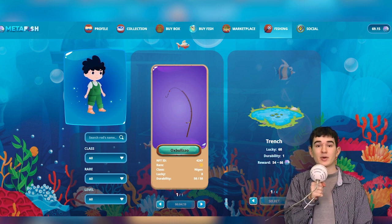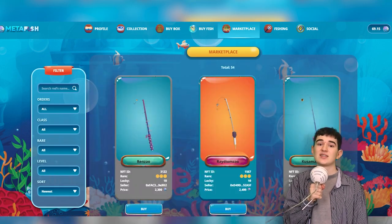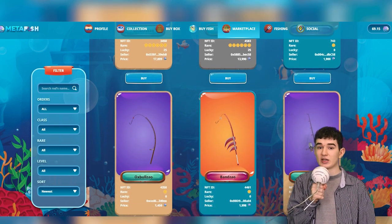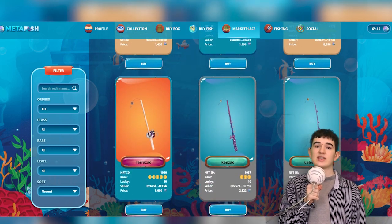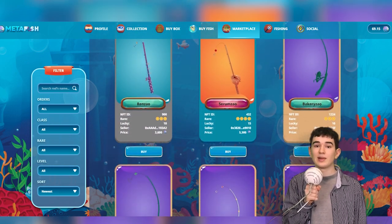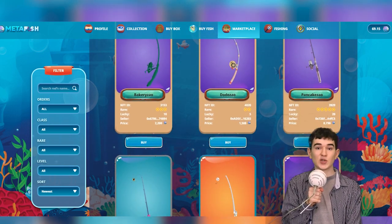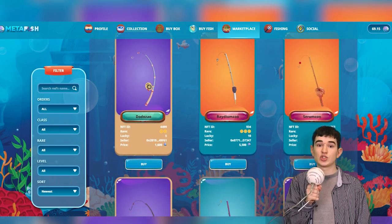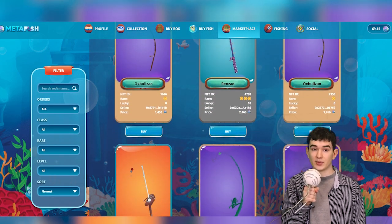A big part of the MetaFish ecosystem is the fishing marketplace, where you can sell or buy fishing rods. The whole MetaFish ecosystem provides investors with a sustainable passive income stream simply by playing, collecting high-tier fishing rods to sell on the fish market, and earning more rewards through referring other people.